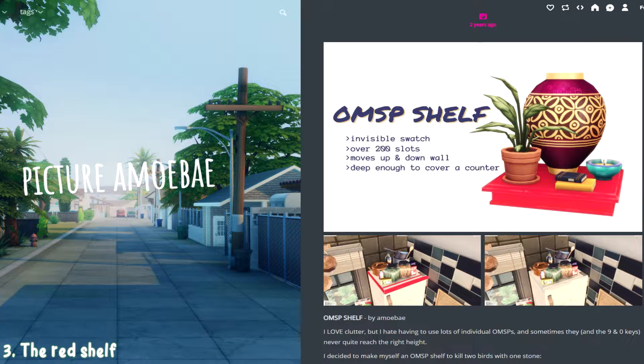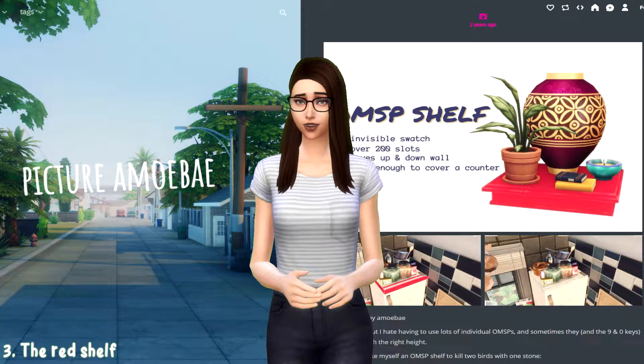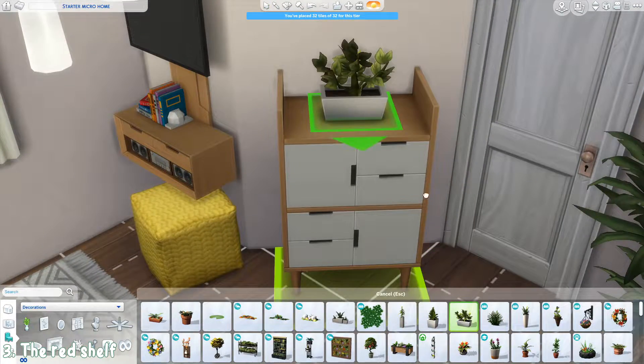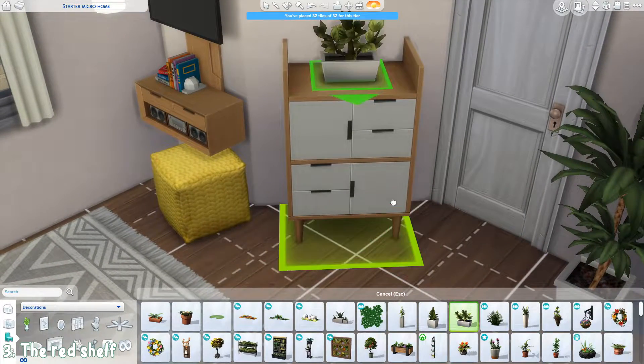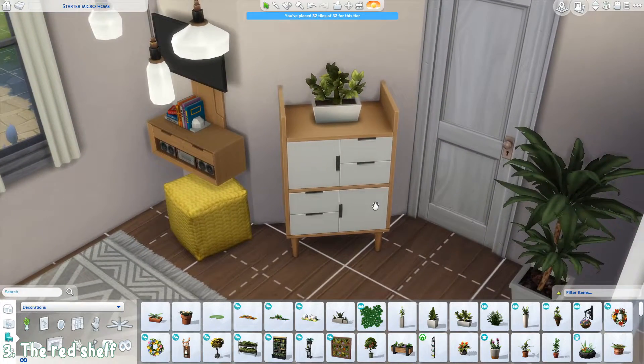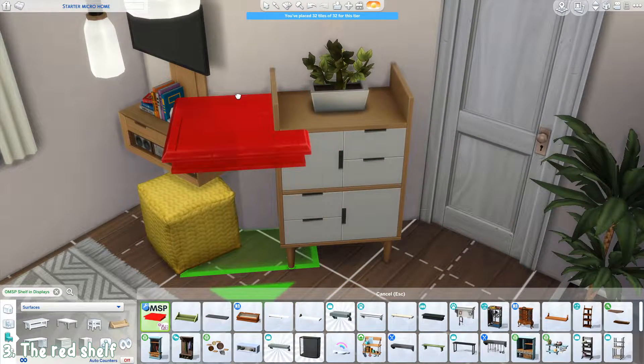The red shelf is a very useful tool to have when furnishing builds, especially if you want a cluttered look. There are multiple ways to use it and I'm a beginner myself, so this is just the way I do it. Say I want to place some clutter on a dresser but it will only let me place a plant. I'll keep the plant there to cover that slot so other objects won't stick to it, and then place the red shelf at the same height as the dresser.